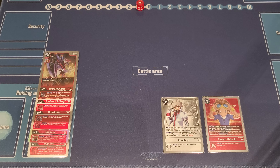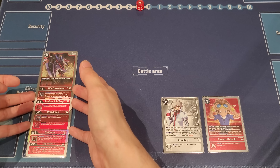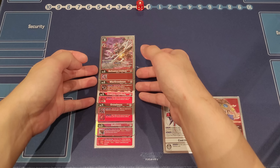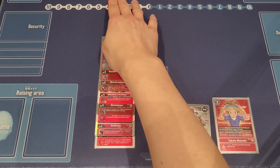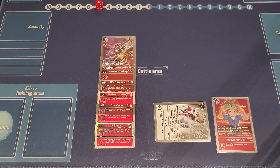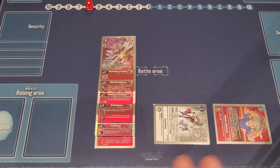In a different scenario that can happen quite often — if you have Takato and Cool Boy on board, it changes everything. Even just Takato alone makes it so much better. You can get into your combo much more aggressively. Back to the same setup — WarGraumon ready in raising, push it out, go into WarGraumon X. If you have two things to pop, you delete both and gain two memory. You can also suspend Cool Boy to gain another memory and draw a card, and then Graumon gives you another memory — that's five total. Suspending Takato brings you to six. No memory tamer needed at all.